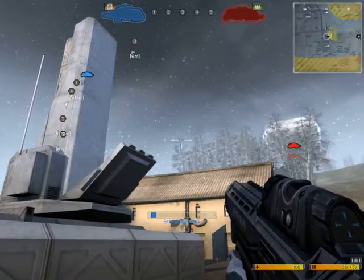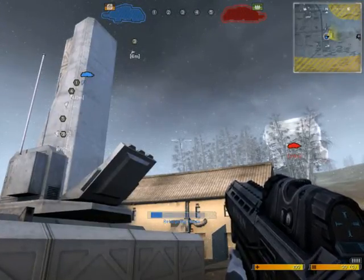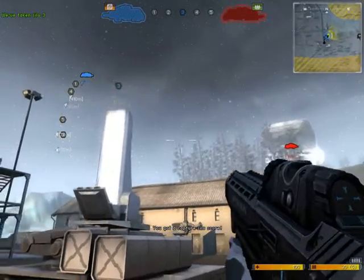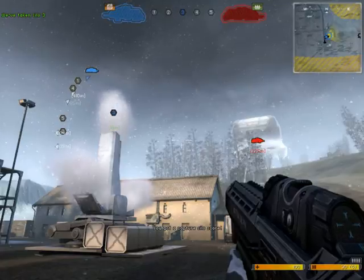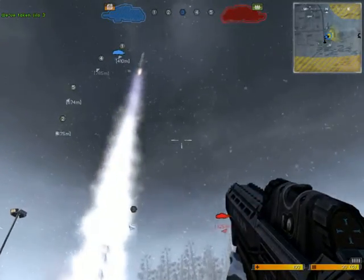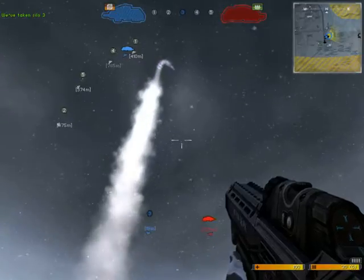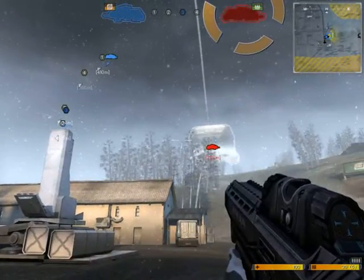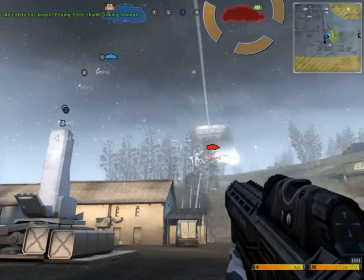Stand close to a missile silo in order to uplink with it. Once you have control of the missile silo, the system is completely automated and will launch the missiles at regular intervals. As their Titan shield takes damage, your battle hub will update automatically, keeping you constantly aware of their shield status.